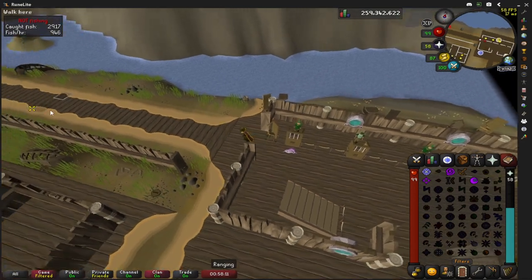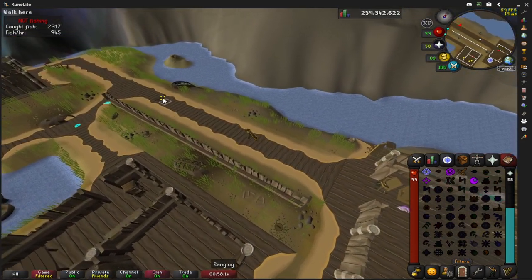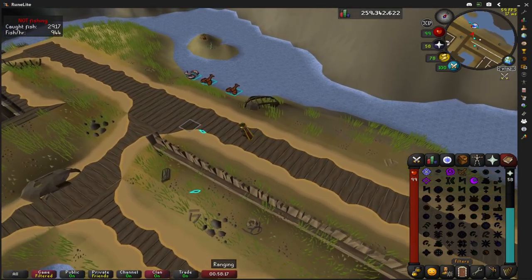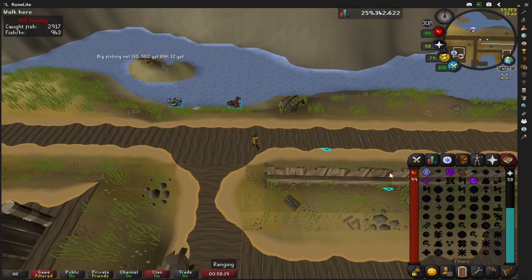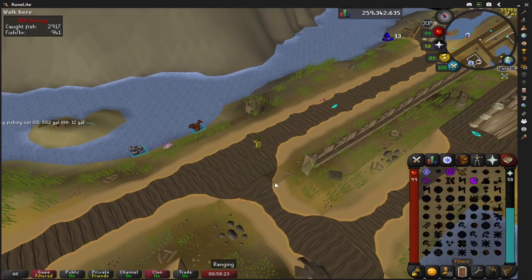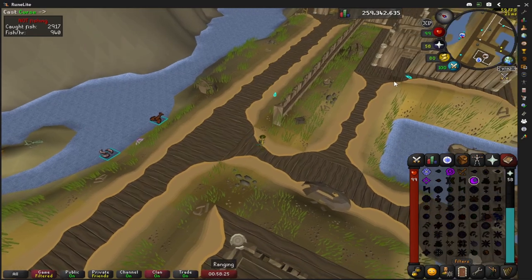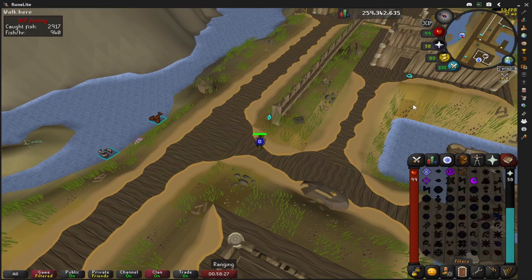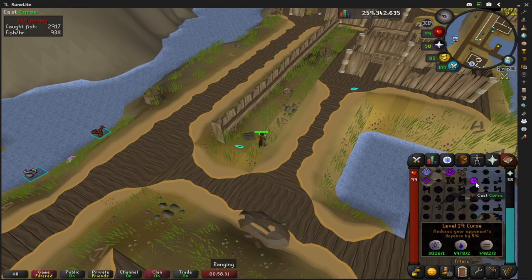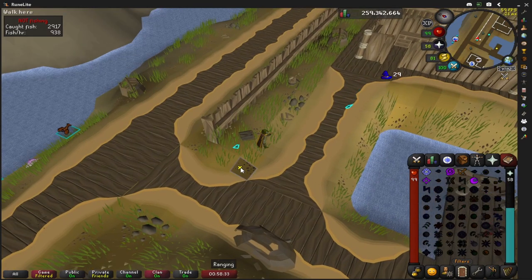To start off, we're going to run over to the fishing area and look for some rats. I find it easiest to highlight them. We're going to use one of our low level curse spells to aggro the rats. This is a multi-combat area but some areas are actually single combat, which can be a pain to deal with. Sometimes you just have to wait for one to come around or find another rat in the area.